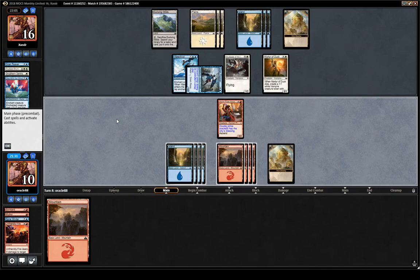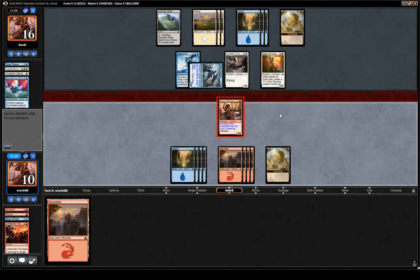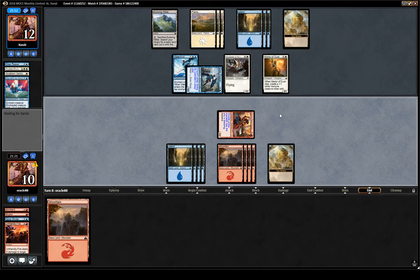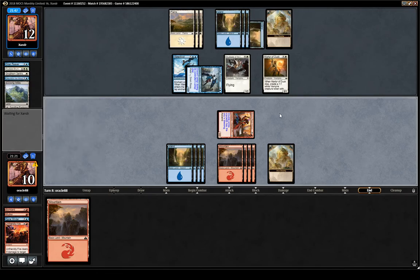So if we attack they go to twelve, they attack us back down to seven, then we put them down to eight. I think we're still attacking because if we don't they just stack with Skyblades. I think it's slightly better — we trade, we get slightly more damage than they do. We are a bit lower, but it's fine because again they have a flyer. We need them to draw land and us to draw a spell next turn.